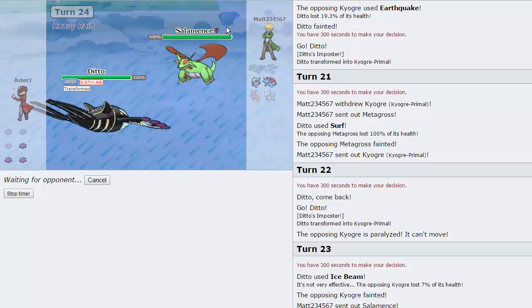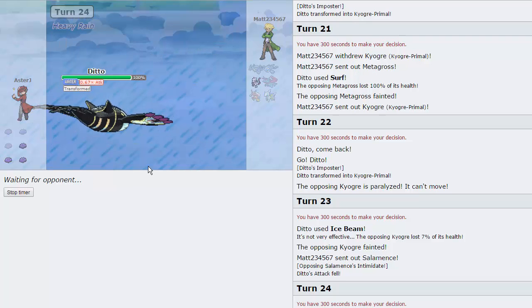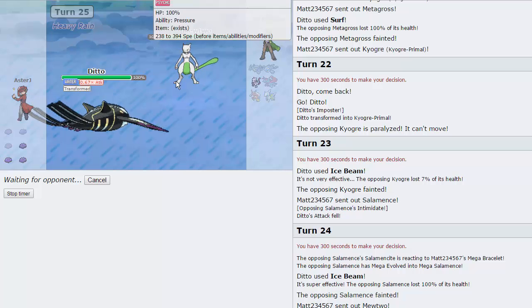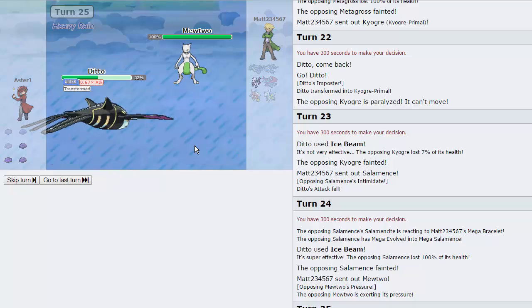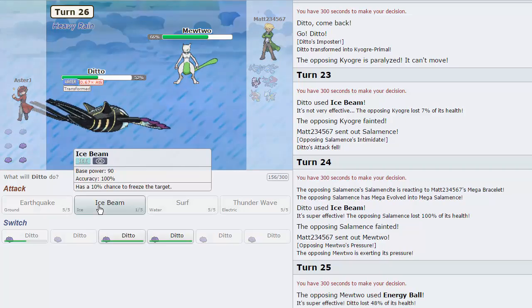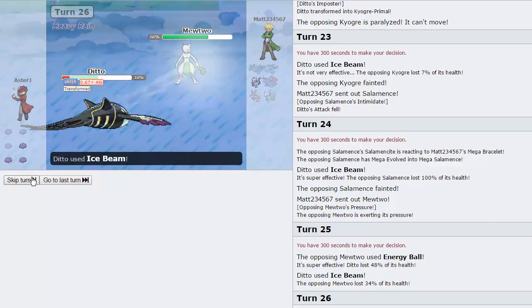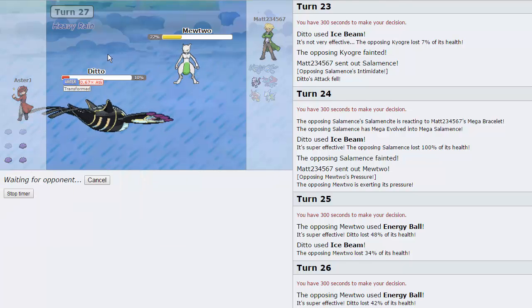Hopefully he gets full paralysis — he does! We'll be able to throw out an Ice Beam and knock out this Kyogre. Being locked into Ice Beam means we'll be able to knock out the Salamence as well. If the Mewtwo is set up, then we're fine. We're just going to go for another Ice Beam here; he might be Mega but he won't be able to knock us out. He's just going to let his Salamence go down — Ditto Squad coming in hot! We still have our Choice Scarf Ditto in the back, so that's all good. Depending on what Mewtwo variant this is, he goes for Energy Ball — that's going to do under half as we Ice Beam this Mewtwo. Unless he gets a roll — as he does not — and we're able to Ice Beam him. Hopefully he doesn't have Recover.